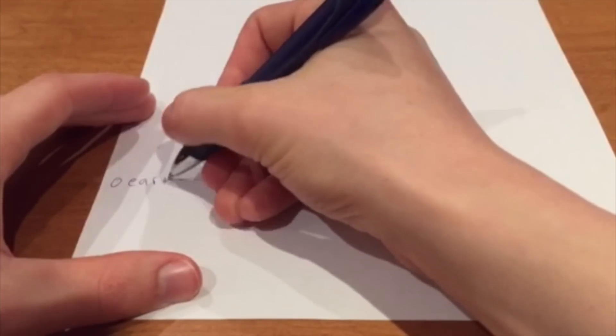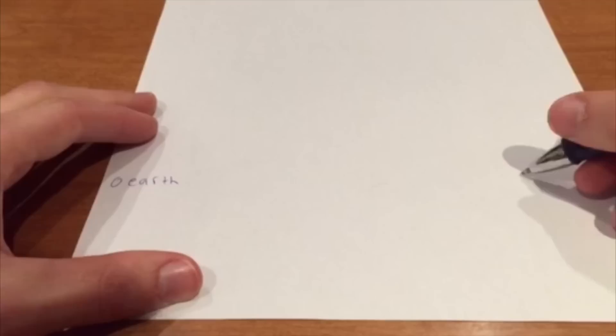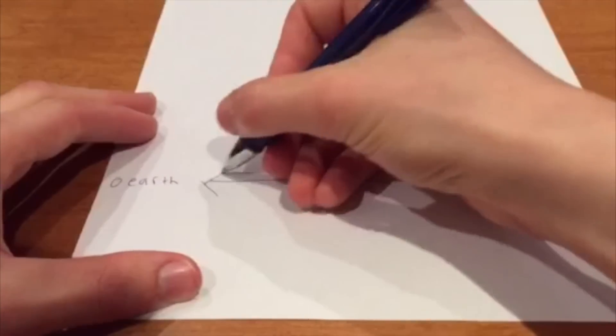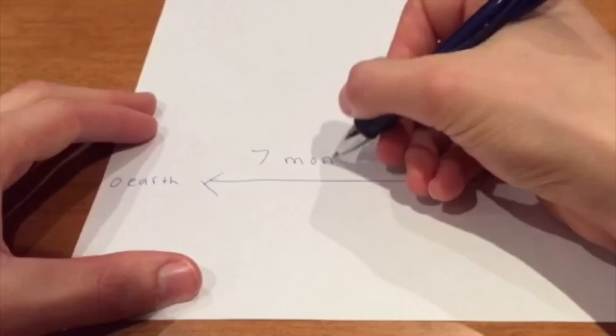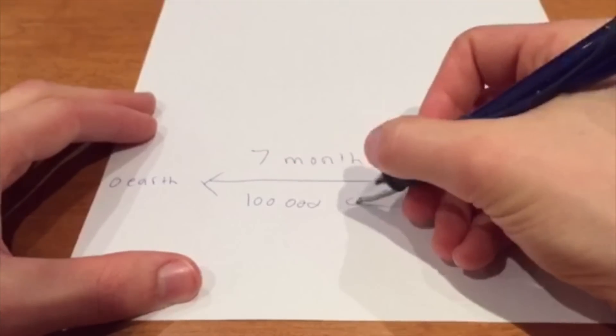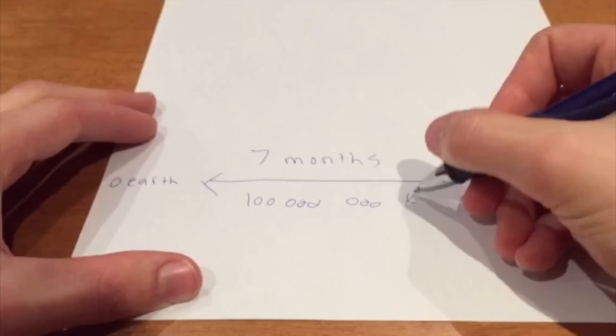Imagine a sheet of paper that represents the fabric of spacetime. On this piece of paper are two points or locations, one that we shall call Earth and one that we shall call Mars. Normally a trip from Earth to Mars using a spaceship would take about seven months and would cover 100 million kilometers.